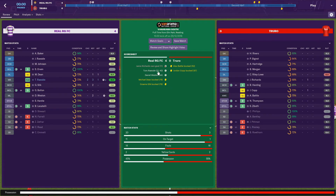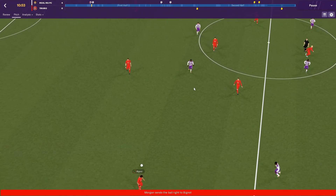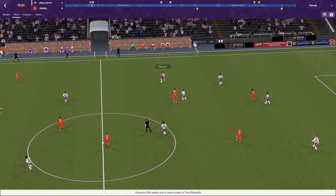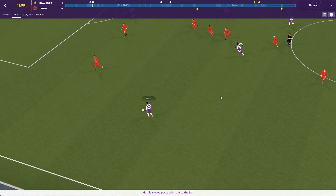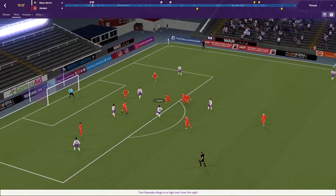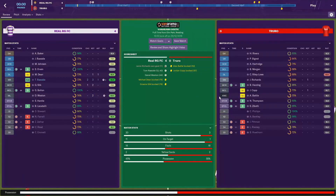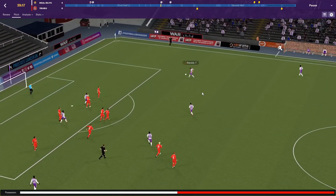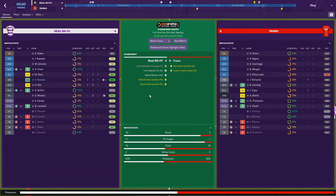Tom Rayside scored a lovely goal in the 12th minute. I was just sort of trying to figure out what to do with the ball and played a header, but Tom brought it down the wing and gave it to Hardy. Hardy picked out a pass to Weston on the left wing, Weston brought it forward and put it into the danger area — it went across the box to Tom Rayside, came down to Farrell, got a deflection back to Tom, and he put a screamer into the left-hand side of the goal. Lovely finish — that made it 2-0.